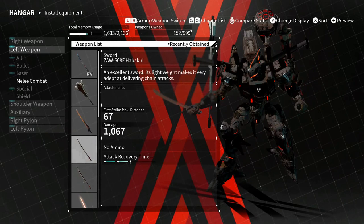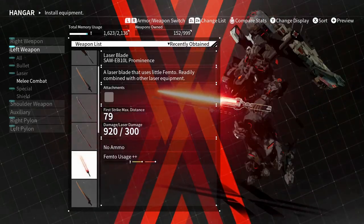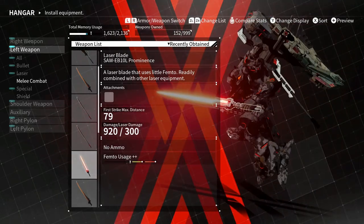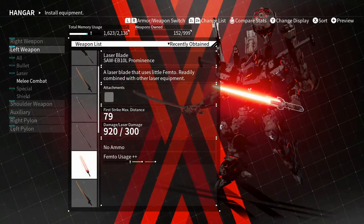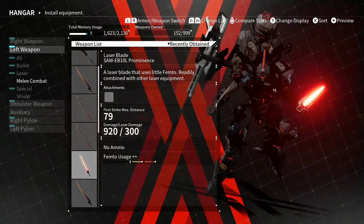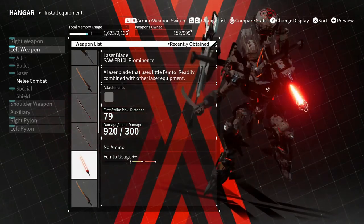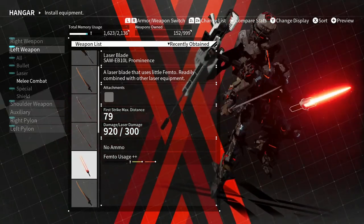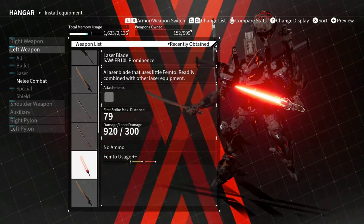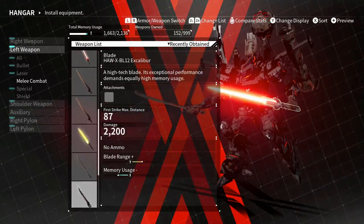The other thing I will always put on is a femto weapon just for that damage. Sometimes when you attack an enemy you'll see numbers float up in red - that means that weapon is effective against them. The only difference I've seen is bullet versus laser - laser is femto and bullet is anything physical. Picture the melee swords as physical bullet damage and the femto lasers as laser damage. I always carry one of these with me; I'll go with the strongest one.